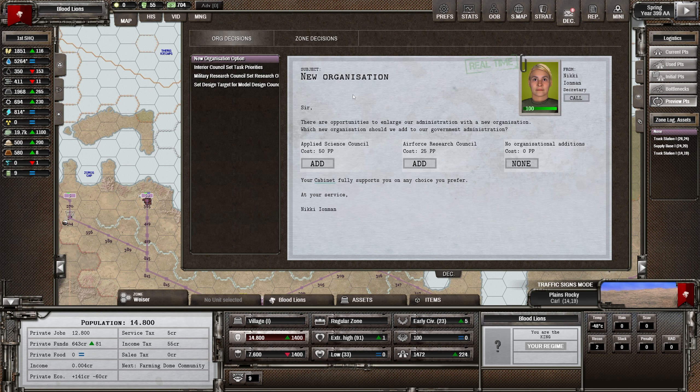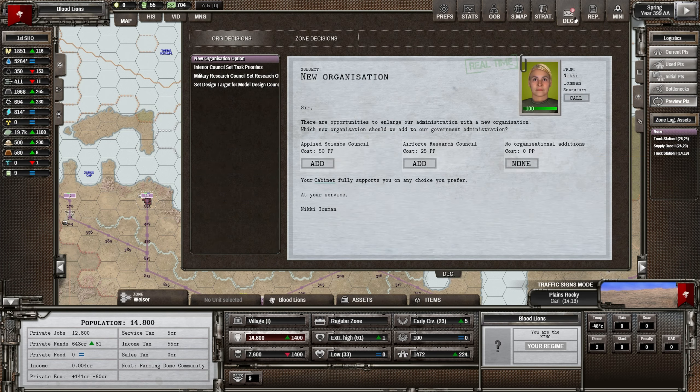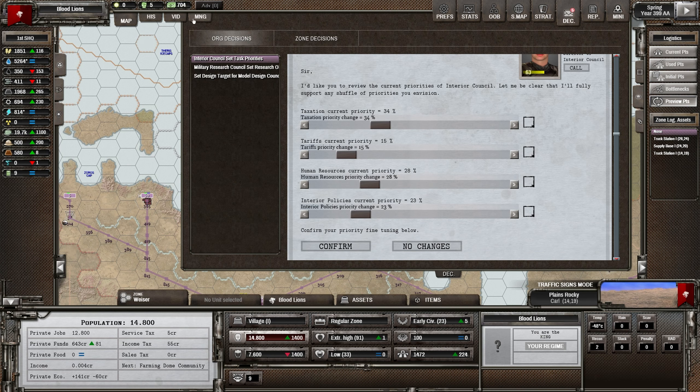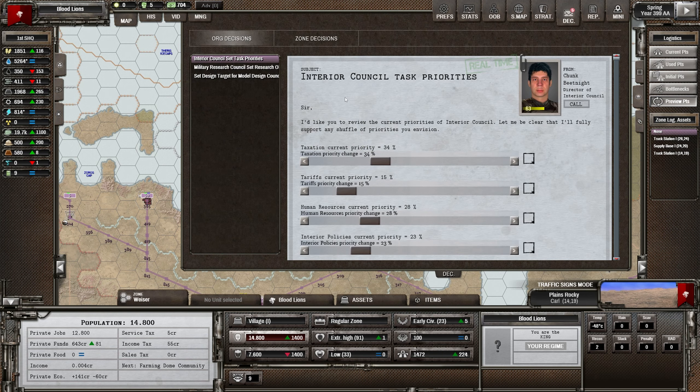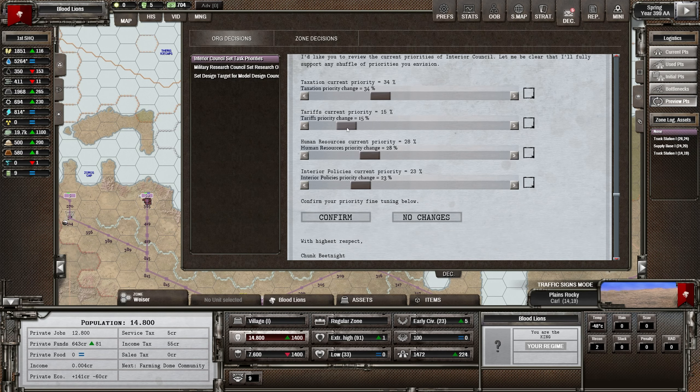We've got the opportunity for a new organization. I don't know if we've got the bureaucracy for this yet, but I think I'm going to do it anyway. I think we need the Applied Science Council actually. Interior Council task priorities - what's going on with money? We're still going backwards. We're going to need to sort this out.